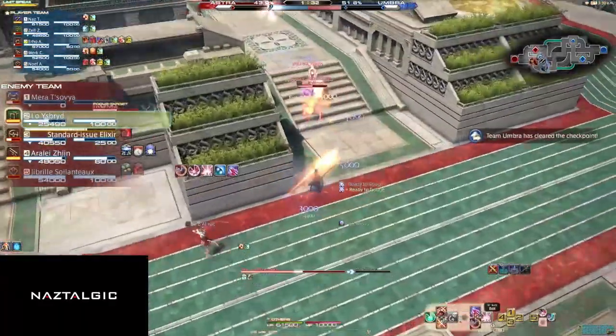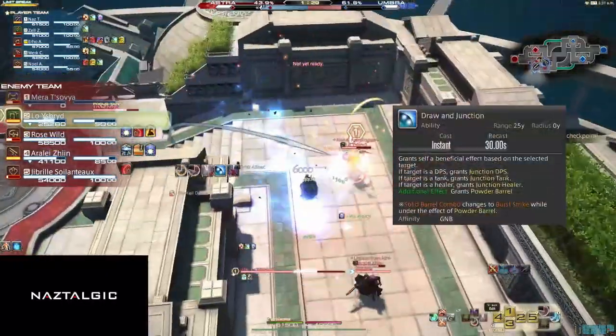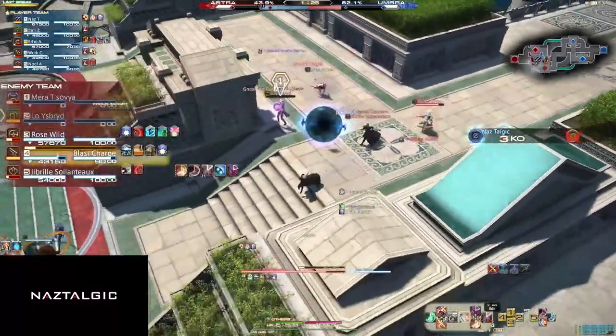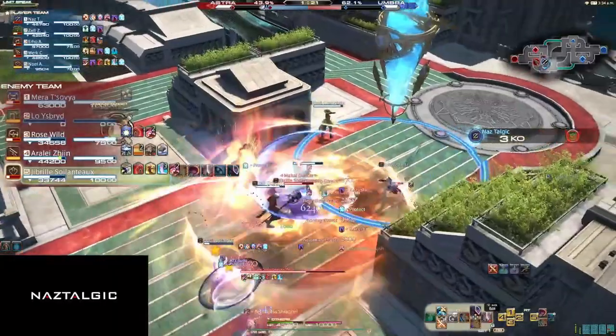Now I know we're getting a lot of tooltips here on the screen, so let's slow it down a bit. If we use Draw and Junction on a tank, then Hyper Velocity will give us a shield. If we used it on a DPS, we'll do more damage. And if we used it on a healer, we'll do a small AoE heal.